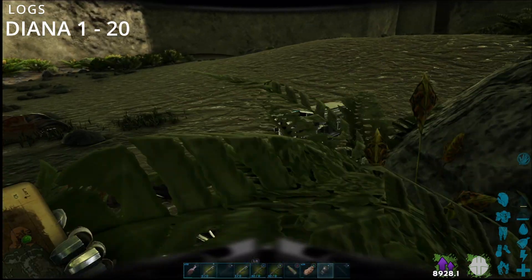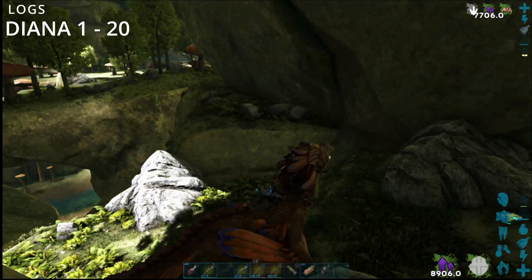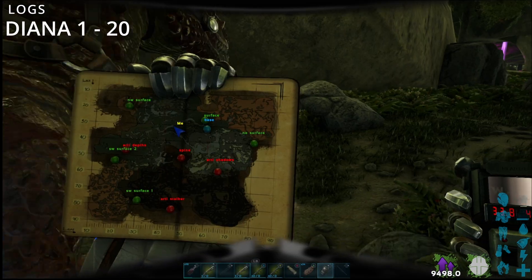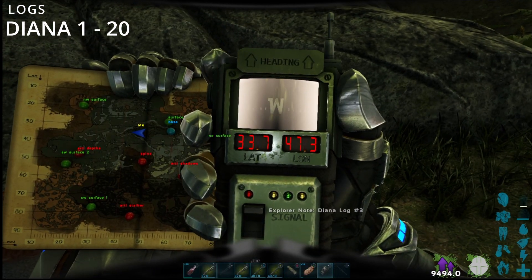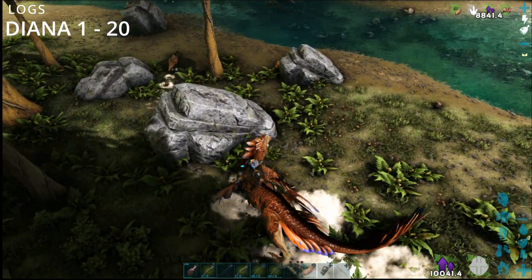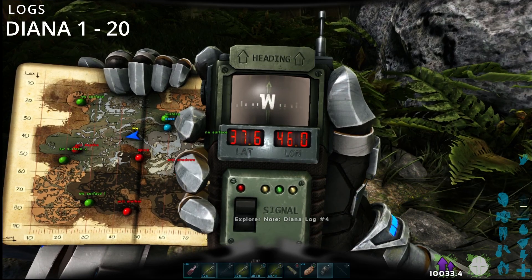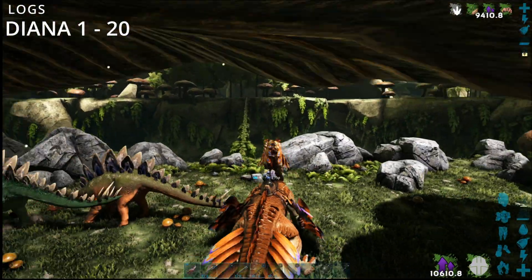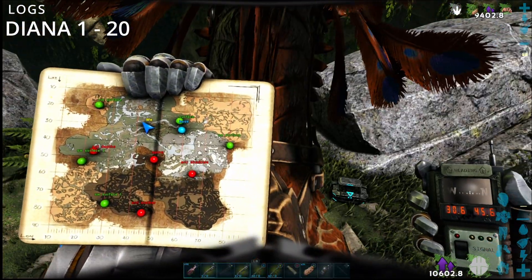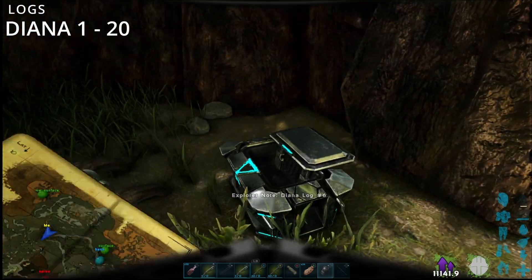That's number two, and that's at 29.7 by 52.5. Here's number three — Diana number three is at 33.7 by 47.3. Diana note number four is at 37.6 by 46 on the nose. Number five is right next to the vine that swings across, just up from the river bed, at 30.5 by 45.6.